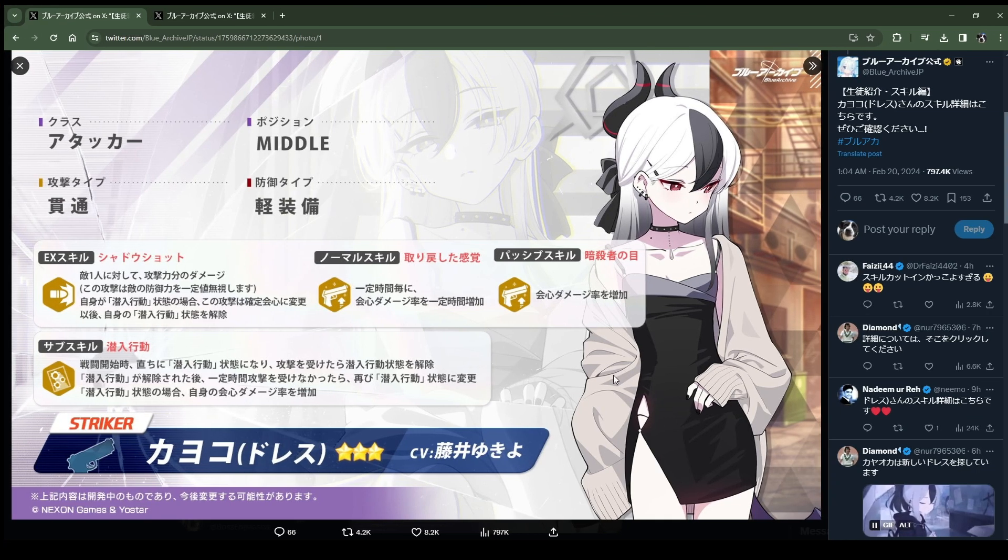Okay, so here are the skills. From what I understand, she gets like this secret agent mode or something — some hidden mode. And when she's in it, she gets to do bonus damage in her EX skill. It's like a single target nuke, basically. Her kit enhances a crit rate boost, and this is another crit boost. She's a middle striker. Penetration's interesting, but it's more single target penetration.